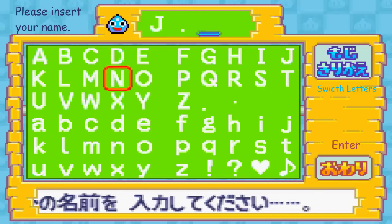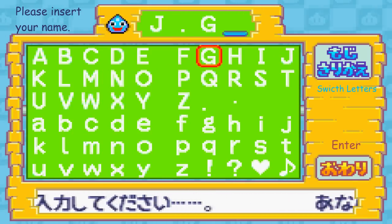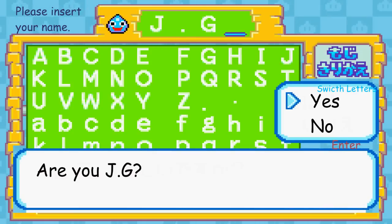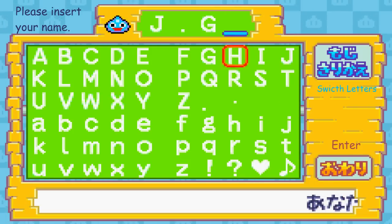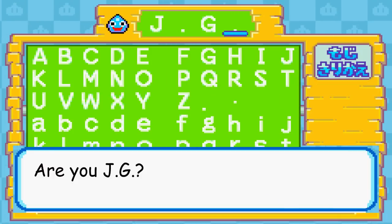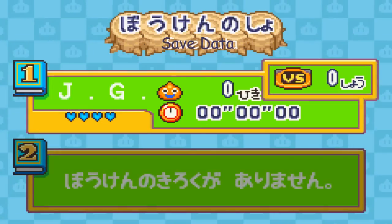My name is Jap Gamer, but it's not gonna fit there, so I'll name myself JG. I forgot the comma there - I need to insert the comma there. Then choose enter to start the adventure.